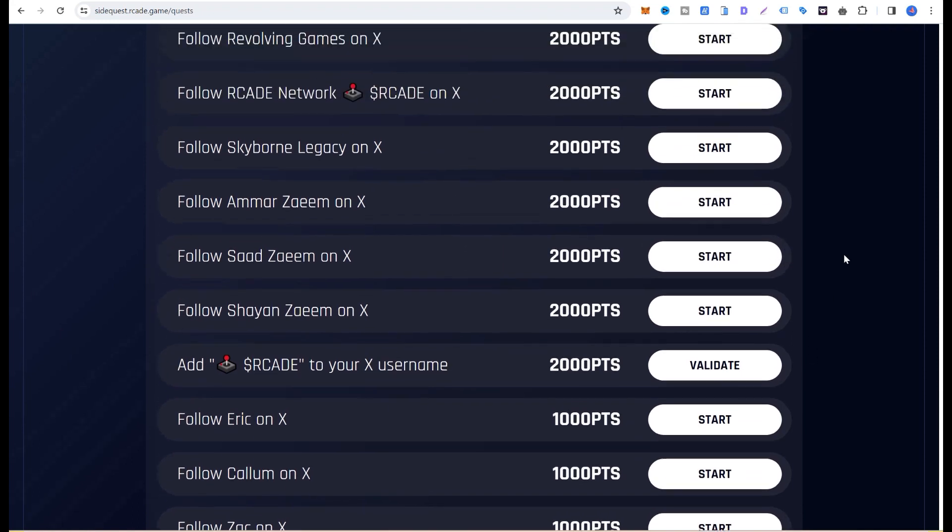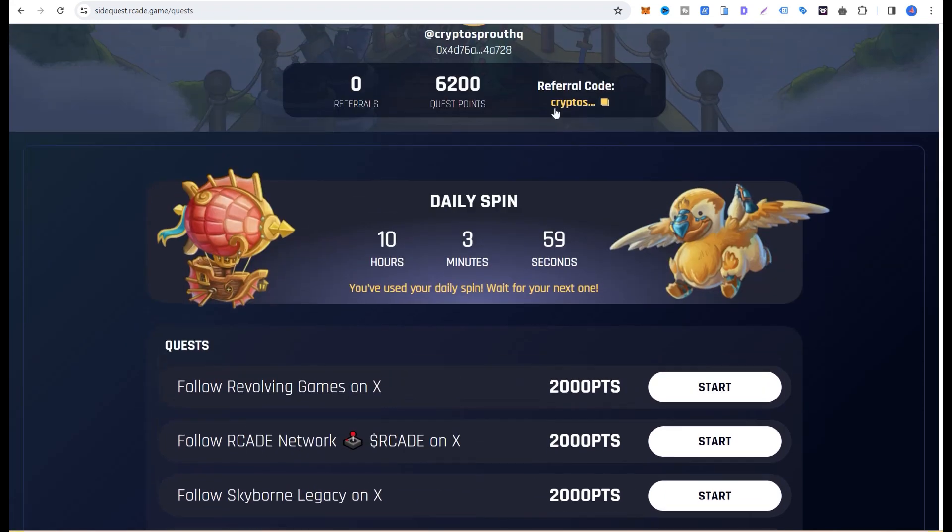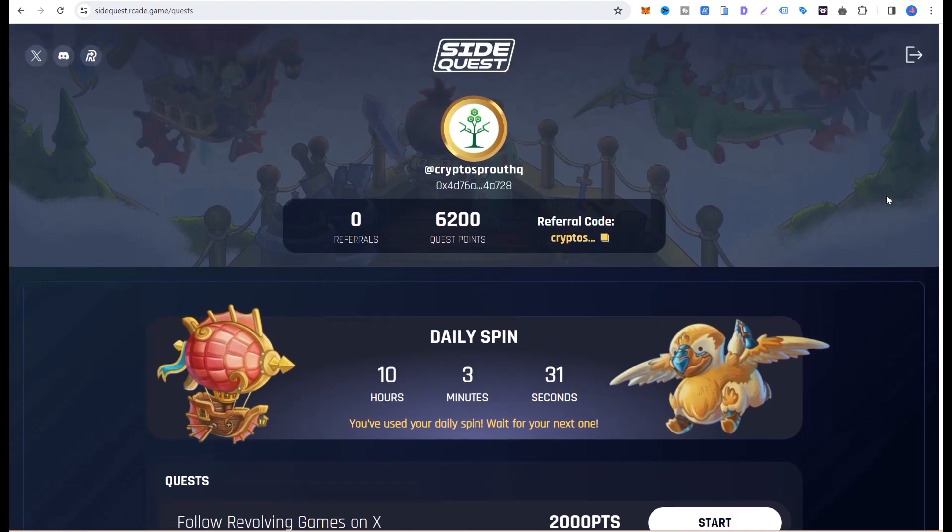Tomorrow you can come back to check for any new tasks, and there will be another daily spin available. You click the spin button, it spins, and whatever number it lands on gets added to your quest points. That's how you accumulate a lot of these points.